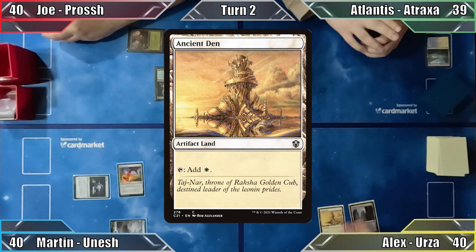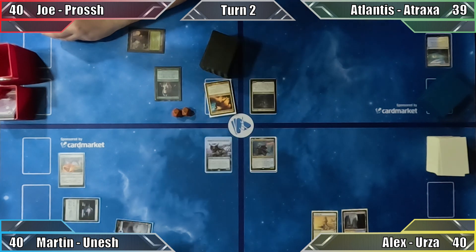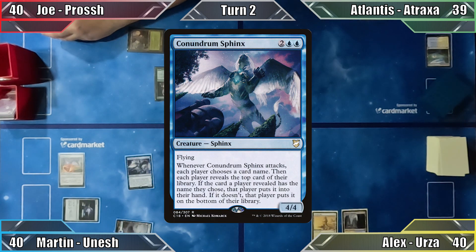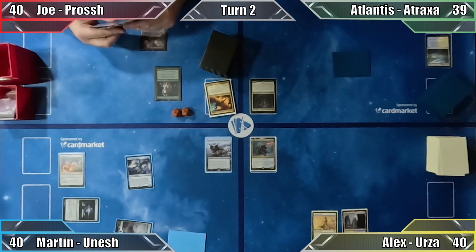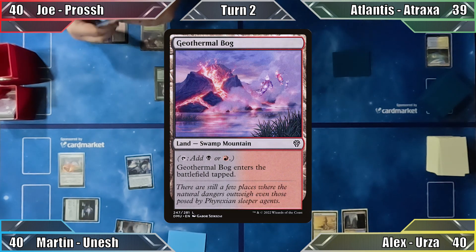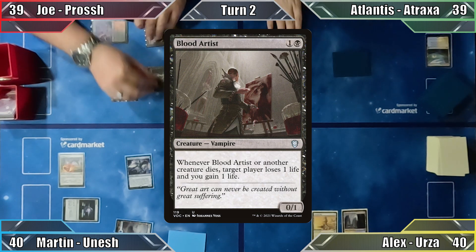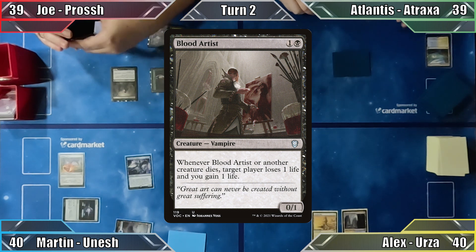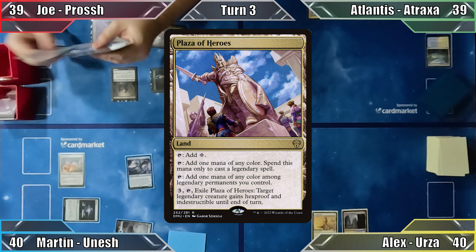Alex plays Ancient Den and ends his turn. In Martin's turn, he plays an island and taps out to cast Conundrum Sphinx. Lacking the mana to equip his boots, he passes to Joe. Joe starts his turn by playing Geothermal Bog and takes one damage from his elves in order to cast Blood Artist. Out of mana, he passes. Atlantis plays Plaza of Heroes and ends her turn.